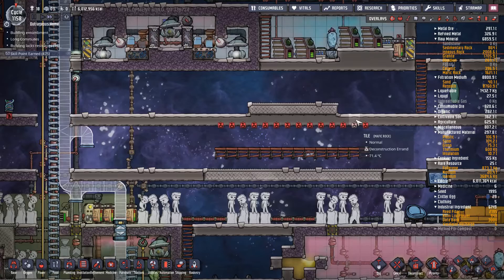Let's get some obsidian in there. I need a way out - a dupe is actually trapped in there right now. Let's set some priority eights here. That gives us a sealed box where we can actually dump the shovels in.